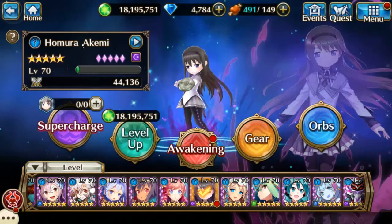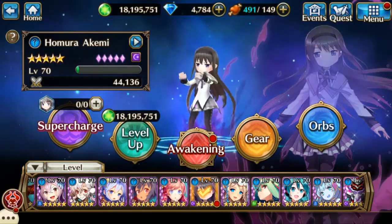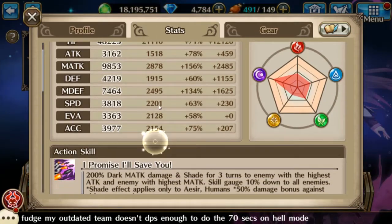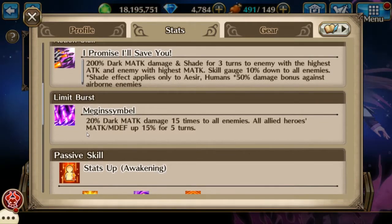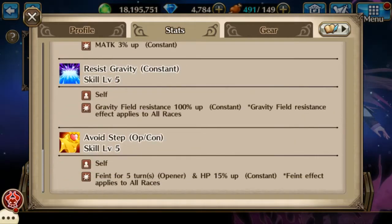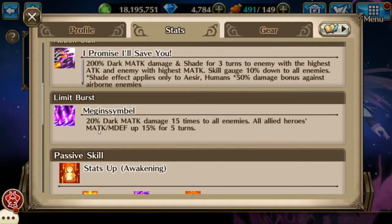I can show you the skills if I can remember how to get there. Pretty much it changes her limit burst into the same one that awakened Genesis Prince Ymir has, so that's pretty cool. Nothing else really changes — she gets a different limit burst after awakening.